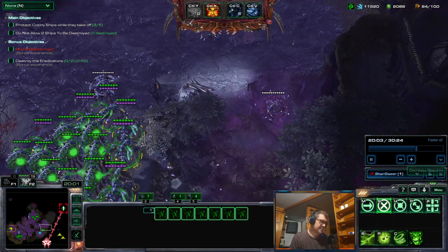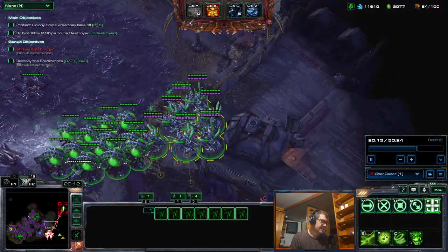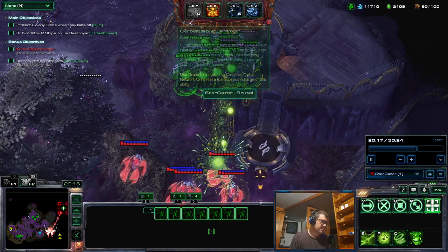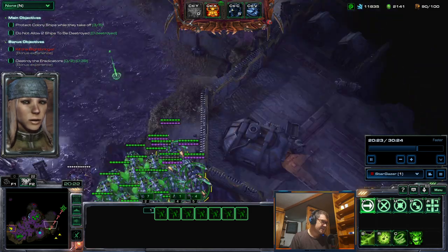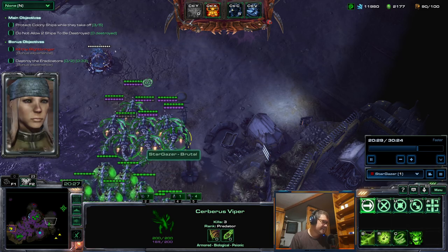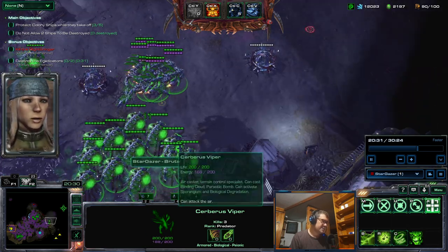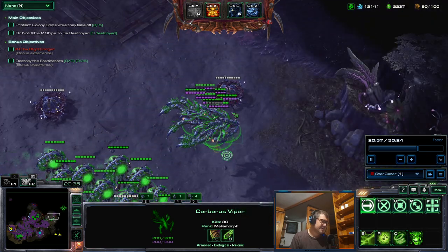Okay, next shift defense - I'll slow to normal speed so you can observe better. I go to fight these with a little bit of parasitic bombs and auto attacks and they die. Vipers are probably the strongest Nefash unit when properly micro'd.